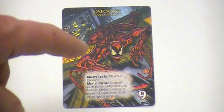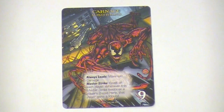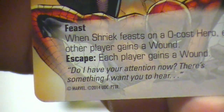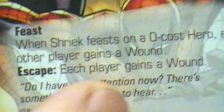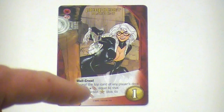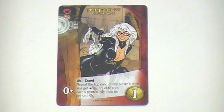In de uitbreiding Paint the Town Red krijgen wij Carnage als mastermind en hij heeft als villain group Maximum Carnage. Deze karakters zijn allemaal voorzien van de ability Feast. Feast is een hele nare ability: als een karakter Feast heeft, moet je dat lezen als fight: KO de bovenste kaart van je draw deck. Je zult zien dat karakters met Feast altijd werken samen met een discard ability. In dit geval als Shriek Feast op een nul cost hero, krijgt elke andere speler een verwonding. Zo plundert Feast je dek snel en heeft allerlei negatieve side effects. De laatste term is wall crawl: als je een kaart recruteert vanaf het bord met de term wall crawl, gaat die niet bovenop je aflegstapel maar bovenop je trekstapel. Als je daarna een kaart speelt om één kaart te trekken, krijg je die kaart dus weer snel in je hand voor leuke combo's.